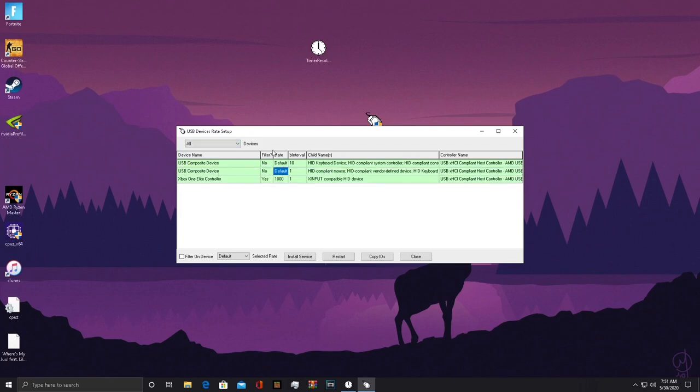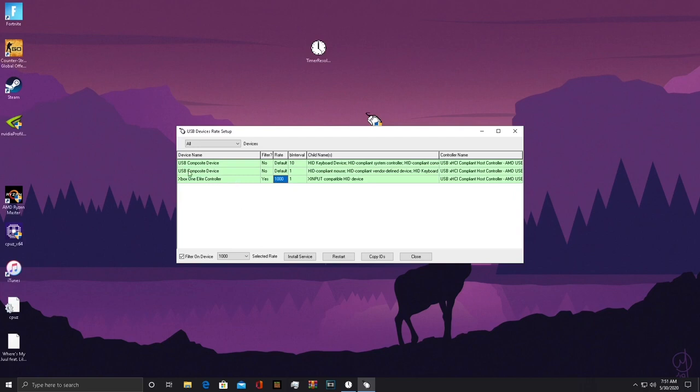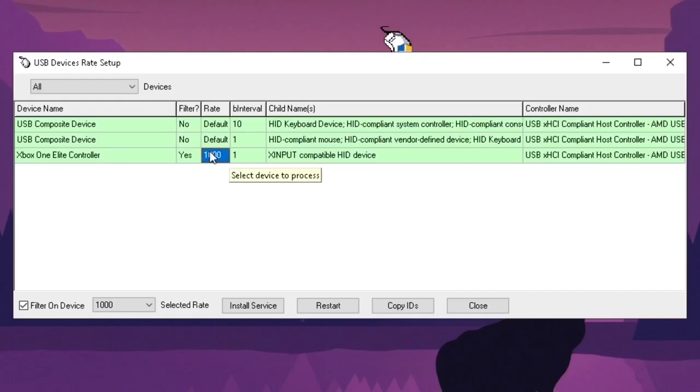If you don't know how to do this, basically what you do is click on your controller. For PS4 you can't always tell which device is yours, so unplug it and plug it back in — it says 'USB Compatible Device' for PS4 controllers. For Xbox One it tells you directly. You click on the device, put it on 1000Hz, press 'Filter on Device,' press 'Install,' then unplug your controller and plug it back in. It should then say '1' and '1000' and 'Yes.'